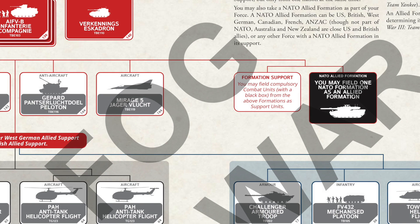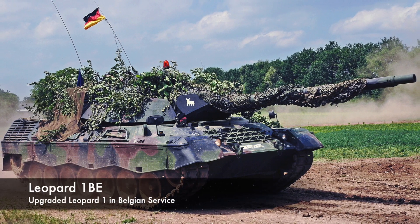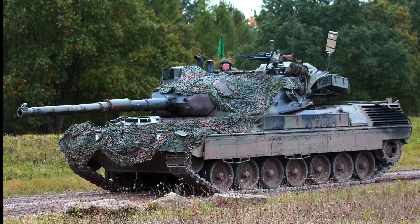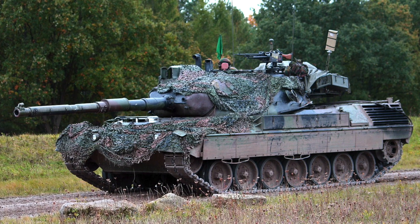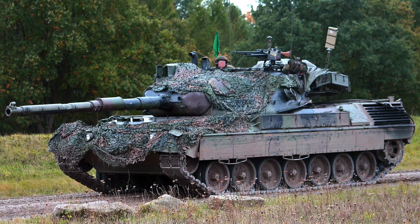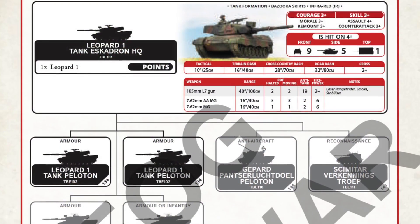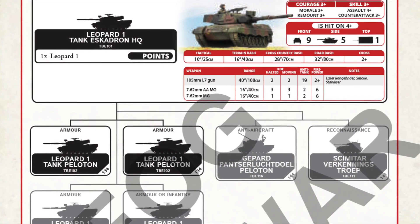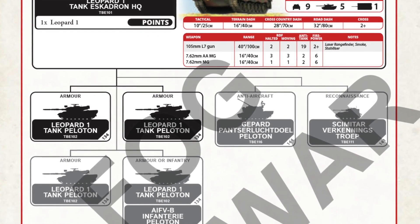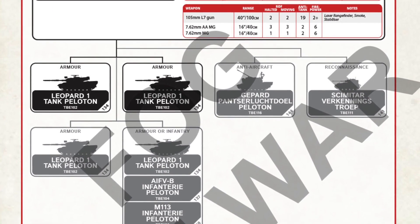Tanks are Leopard 1, so they're lightly armoured. There's no heavier tank option for the Belgians unless it comes via an ally. The Belgian Leopards were upgraded to Leopard 1 BE standard in the late 1980s, adding spaced armour, fire control, side skirts and other improvements, bringing them up to the equivalent of the German Leopard 1A5. The tank squadron can take up to four tank platoons of three tanks, but you can swap out one tank platoon for some infantry. The squadron also has organic Gepard AA and Scimitar recce options.